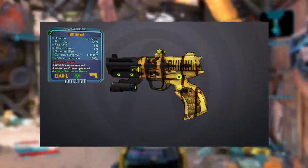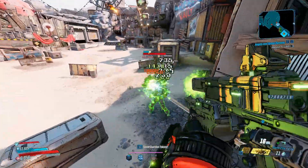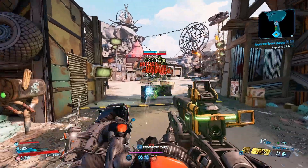The Hornet is actually a returning weapon from Borderlands 2 — it was also Dahl and legendary in Borderlands 2. In Borderlands 3, it's basically identical to how it was before, and you may notice if you get multiple of these to drop that this gun will only come in Corrosive element.